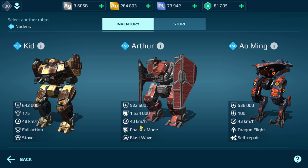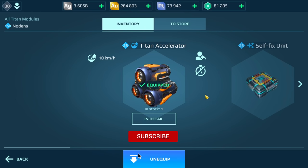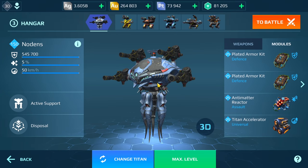You can see the speed relative to these Titans — it's actually faster than all of them. But now with this module, when it's maxed out, you get another 10 kilometers an hour. So this thing is going to be flying. I'm curious to see how fast it's going to go. I've tried it on the Kid Titan and that was fast, but I think this thing is going to be a whole other story.